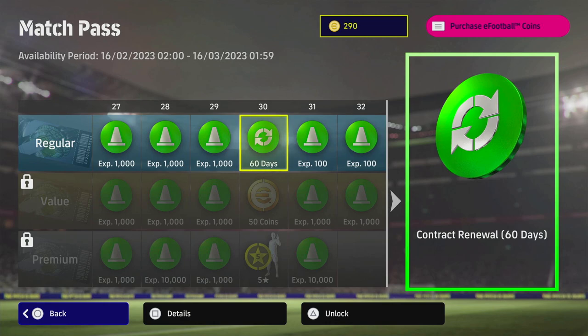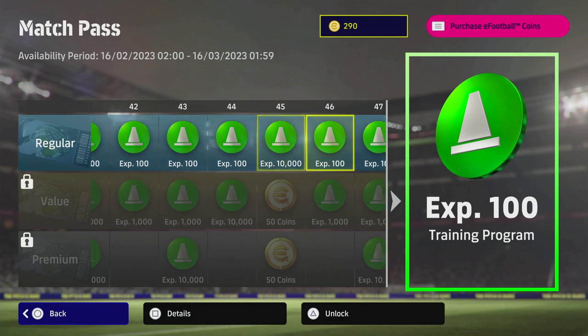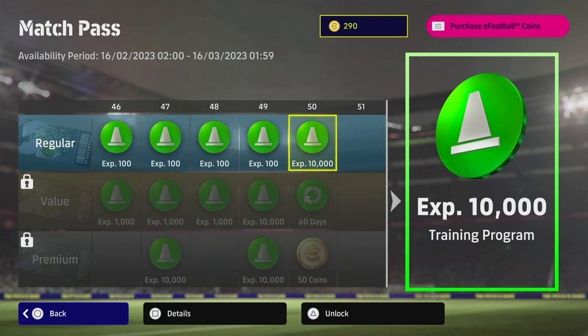After that, the next big milestone is a 60-day contract. Regardless of anything, I definitely think you should be playing 30 games — even if you're just simming games to get the Match Pass cleared — just to get those 60-day contracts. We don't know how contract renewals are going to work, but these will be very valuable. Then the pass just rounds off to 50 levels of free content with trainer programs.